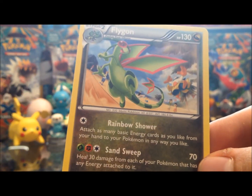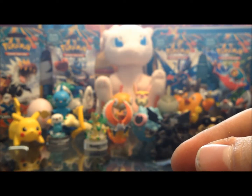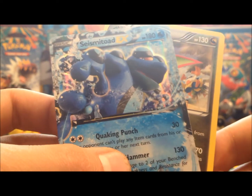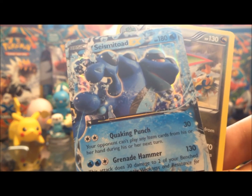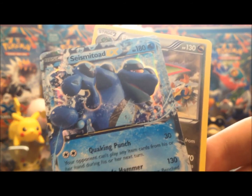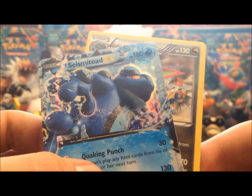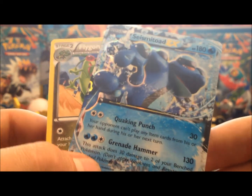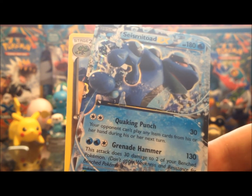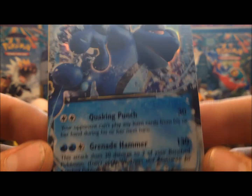This is already over 10 minutes, so we'll wrap up here. We got the Flygon and the Seismitoad — so that'll be it for this video. There'll be two code cards up for giveaway and I'll do the draw for those tomorrow, and post the other two packs tomorrow as well. Stay tuned for that, I hope you enjoyed this video. I'll see you guys later — until then, have a good time and catch them all everybody!